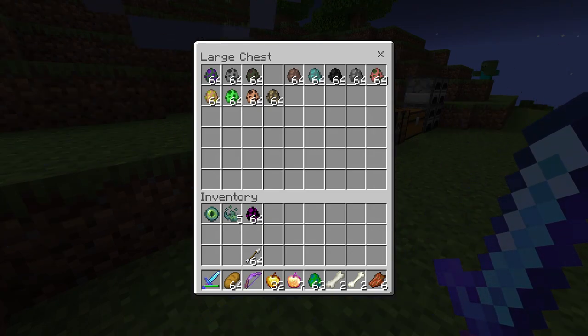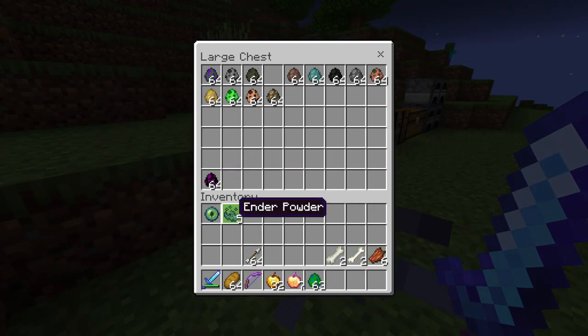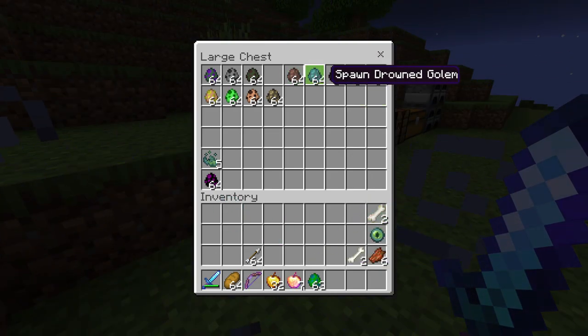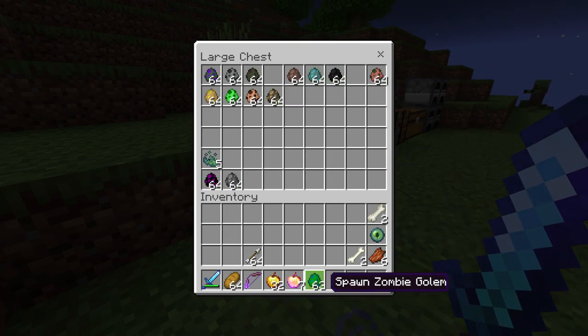The skeleton golem had 90 health, and they dropped things called big bones, which will help us craft some stuff a little bit later. We already did skeleton as well, so we'll put that one away.